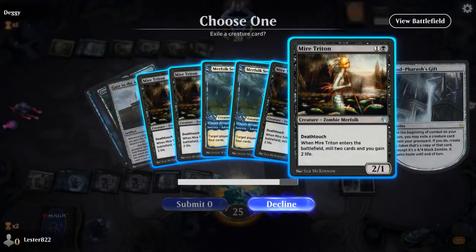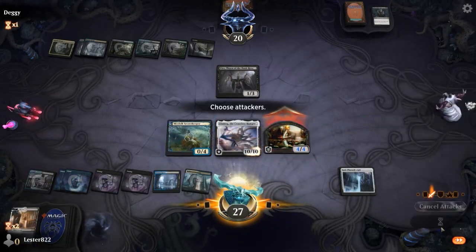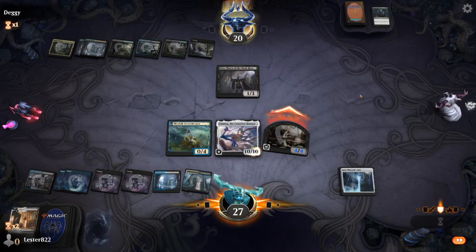What I love about God Pharaoh's Gift is yes, you can revive big things with cool effects, but you can also revive all your millers to mill yourself more — and now your millers become 4/4s. So that 4/4 is no longer a downside, it's an upside.